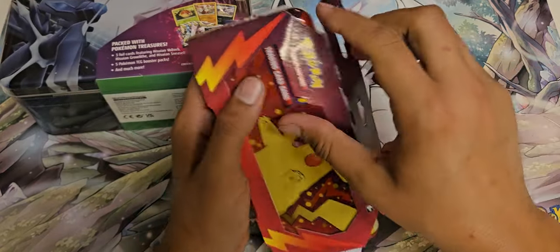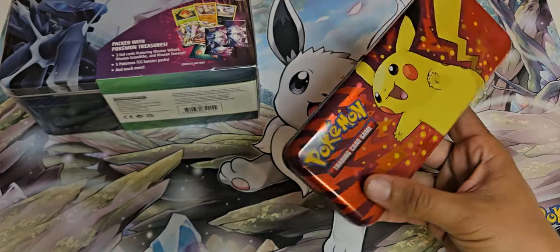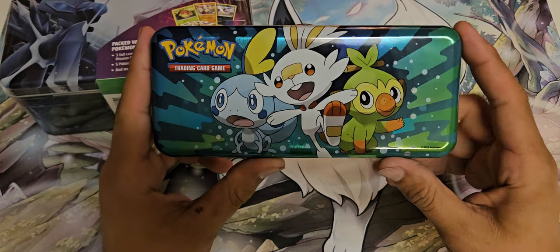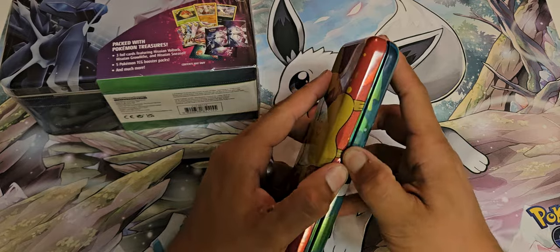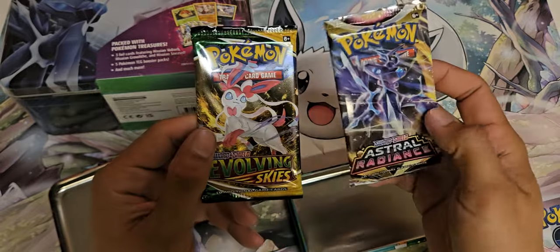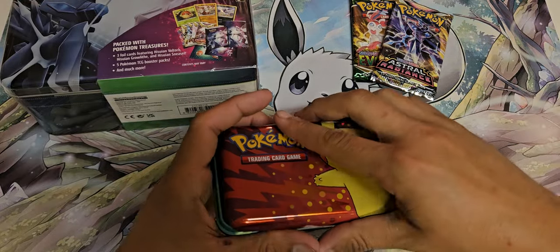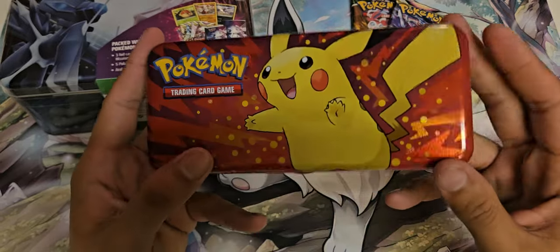We'll rip into this pencil pouch real quick to check it out. It's nice — we got Pikachu and the Sword and Shield starters: Sobble, Scorbunny, and Grookey. It's metal. We got two packs: Evolving Skies and Astral Radiance. Overall, a nice little pencil tin.